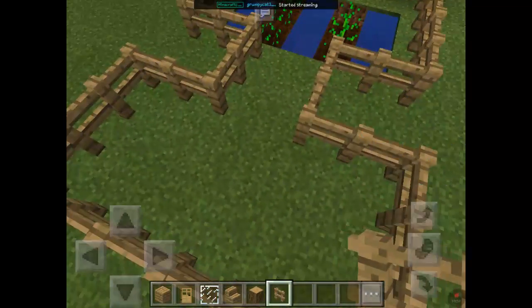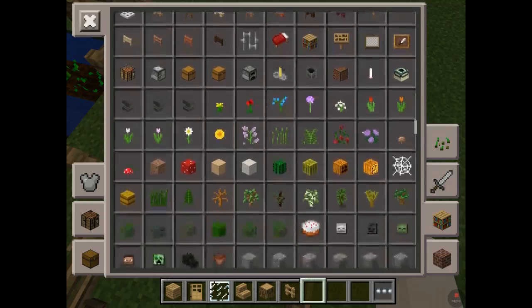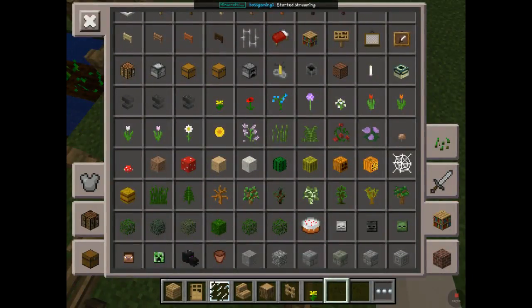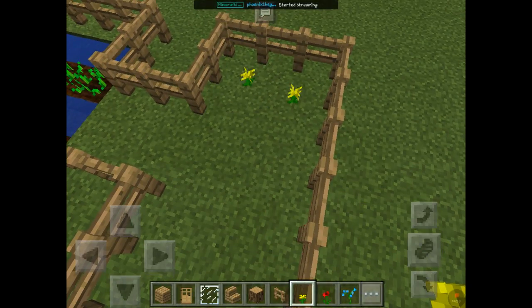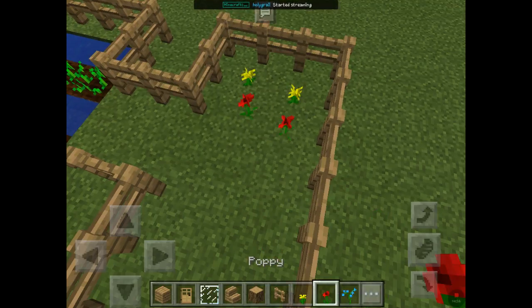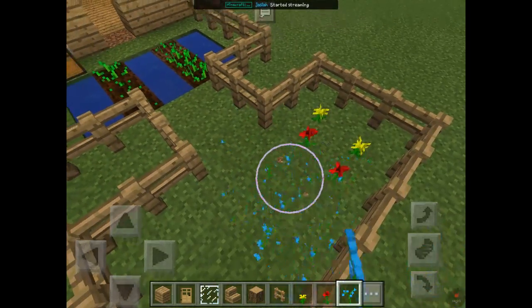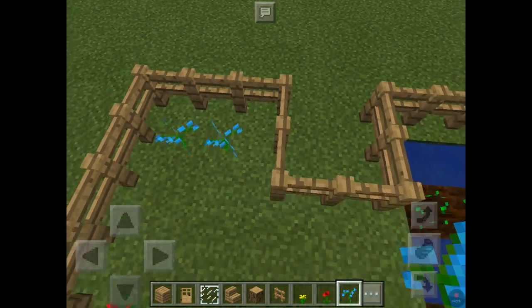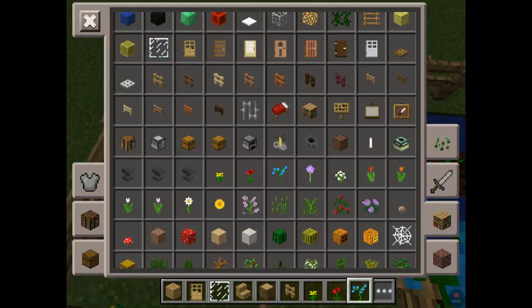Now I'm just gonna do the fences. So I'm going to get a dandelion, a poppy, and then the blue — whatever it's called. That's going to have to be over here, and I'm going to pick one more flower.